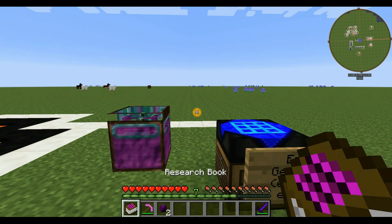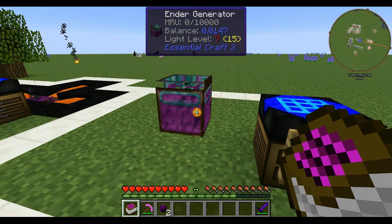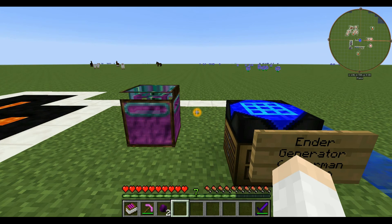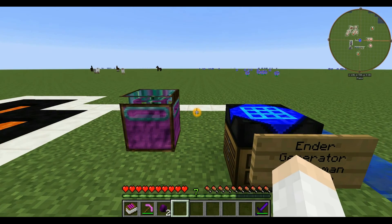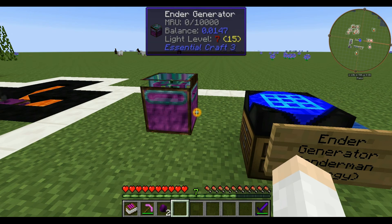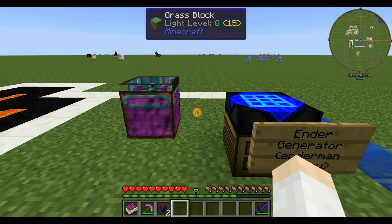It generates a lot of power from Endermen. It sucks Endermen towards it, holds them there, and damages them until they die. This generates 500 MRU per hit, so one Enderman gives you around 20,000 MRU — a really good power source. Finding and luring Endermen to it is a little problematic, so this is suitable if you already have an Ender spawner set up. In this particular mod pack, Horizons Dawnbreaker, in the End there are tons of Enderman spawners on those little floating islands — it's very cool, they added a ton of stuff.